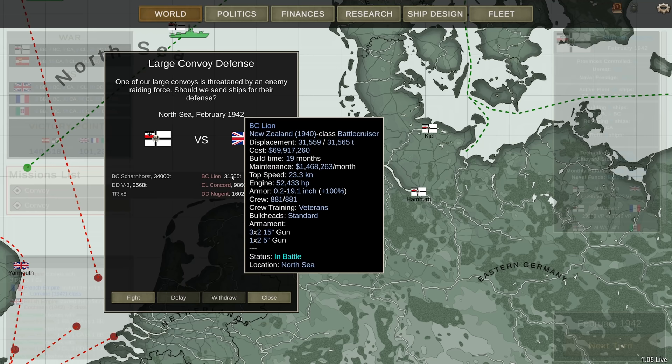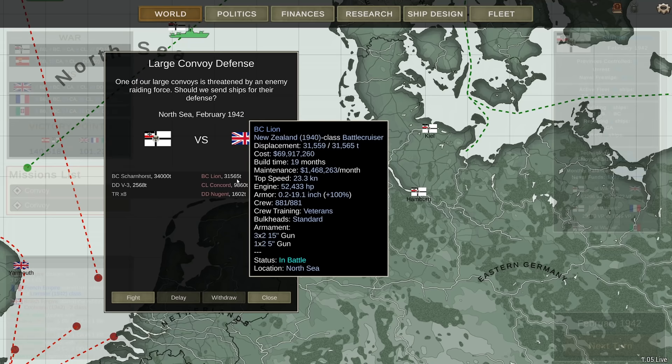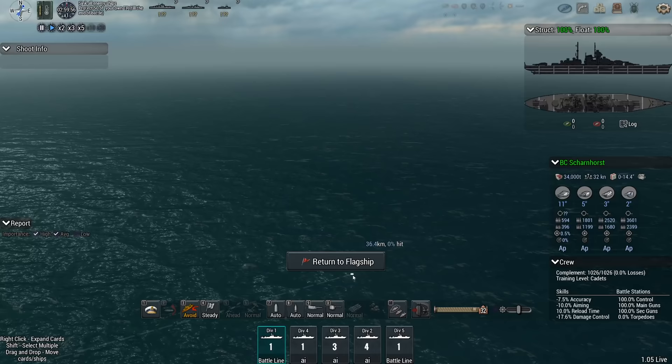We got the Scharnhorst — nice! Against the New Zealand-class battle cruiser with 6 fifteen-inchers, against my 9 eleven-inchers. They're only doing 23 knots, I'm doing 32, and I've got the V3 with me with our big torpedo tubes. This is gonna be good. Let's see if the Scharnhorst can pull this off. Hello boys — cadet-level crew, that's one of the few things that concerns me. Oh, it's the V3 — we're safe. The V3 is a completely veteran crew; they have done so much work for me.